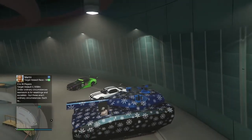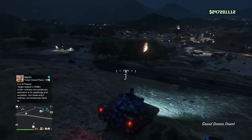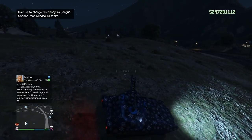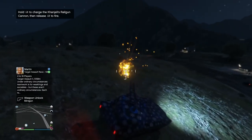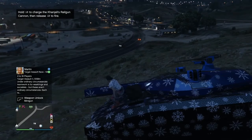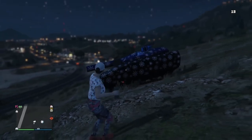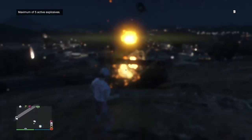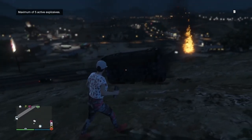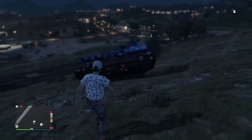Here's a tip: if you have the Khanjali tank in your facility parked in that spot, I recommend blowing it up before doing this glitch. Night 302 pointed this out because you can actually get your Retro stuck in there and can't get it out — you'd have to leave the facility and come back. Just blow it up; you call Mors Mutual to get it back later. You don't lose it permanently — this is just to get it out temporarily while you do the glitch.